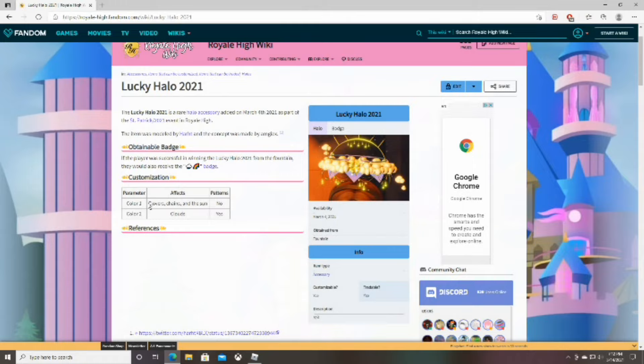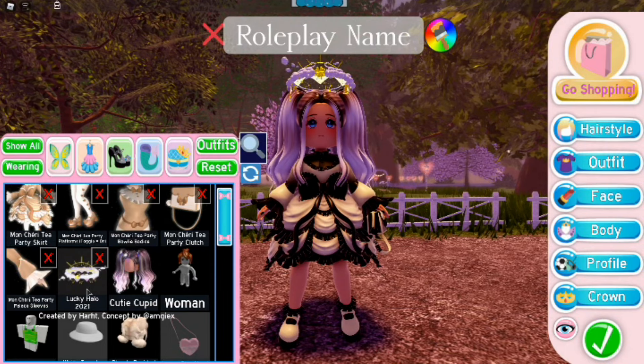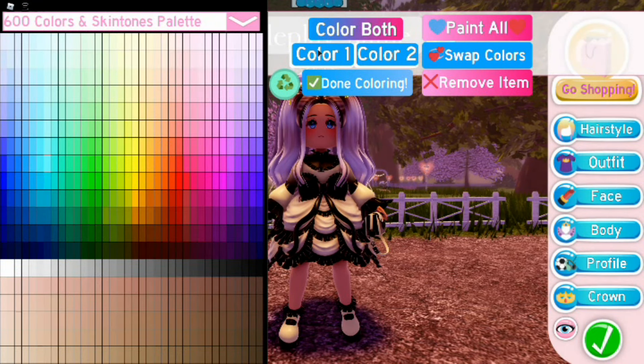Next let's talk about coloring this halo. Yes, this is a halo you can color. The first color covers the clovers, chains, and sun. The second color covers the clouds. You can use patterns, but clovers, chains, and the sun cannot have patterns — only the clouds can. That's super cool!